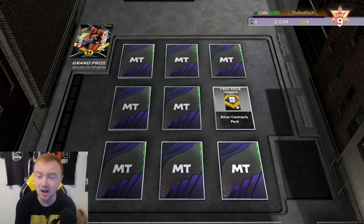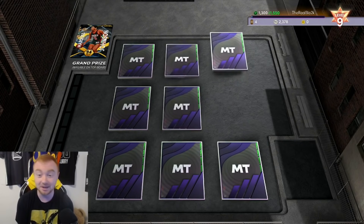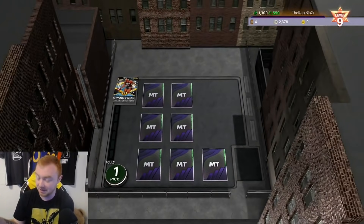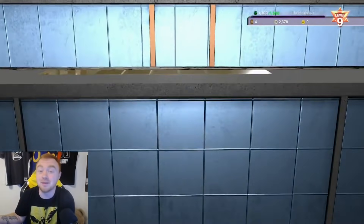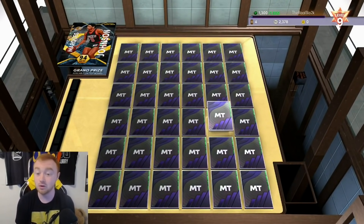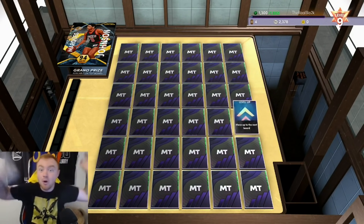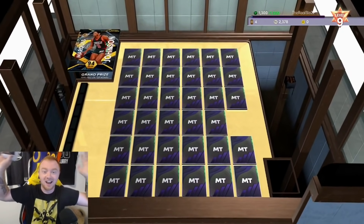We're going to go ahead here - we get a silver contract pack, pretty cool, I'll take it early on. We are moving up already! That is actually relatively big because if you stay on the next boards, that could come in clutch. If we stay on the top board we should be able to move pretty well. I'm going to go ahead with pick number 24 - show me the money - and we're moving up!